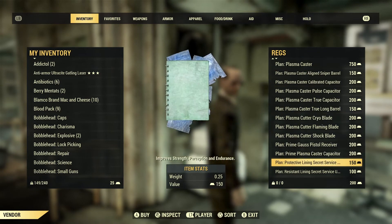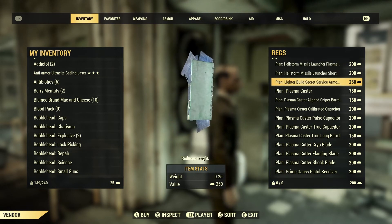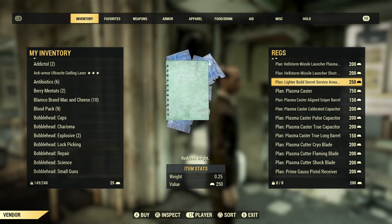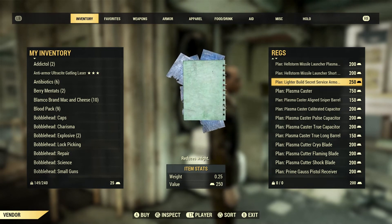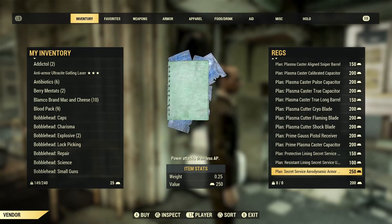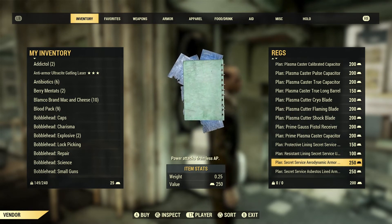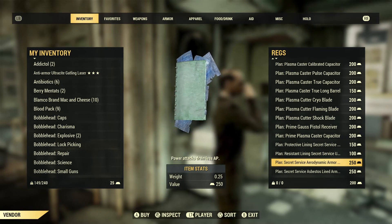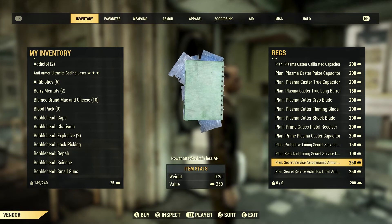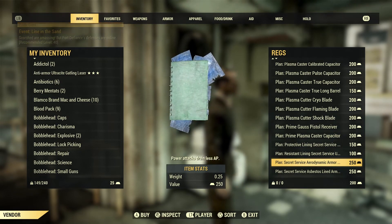Now covering Secret Service armor. Items are displayed in alphabetical order, so if you're looking for something you haven't purchased yet, it will appear alphabetically. The first mod in that list for Secret Service armor is the lighter build, which reduces weight. Most Secret Service mods are nearly identical to the Brotherhood Recon mods covered earlier in the video. If you're wondering about a specific mod, check that earlier section. Questions can be left in the comments.